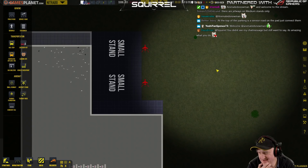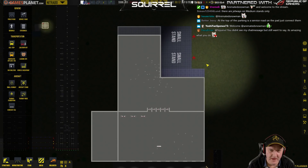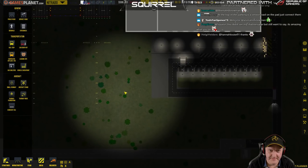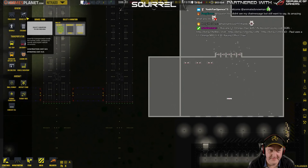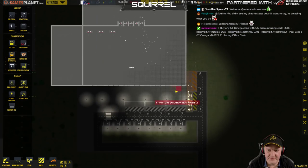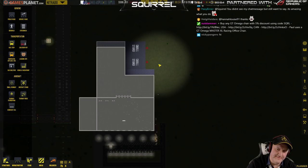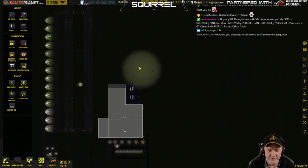Service road can come over there. At the top of the parking is a service road to the pad — just connect them. Well, here's the thing — how are we going to refuel these guys? Can't use this lot unless we can squeeze a road down there maybe. Now we can actually squeeze a road down there but we can't get it wrapped around. Where do the refuelling trucks go?